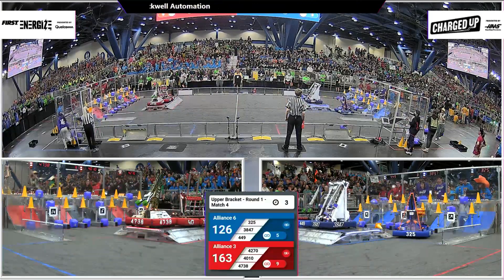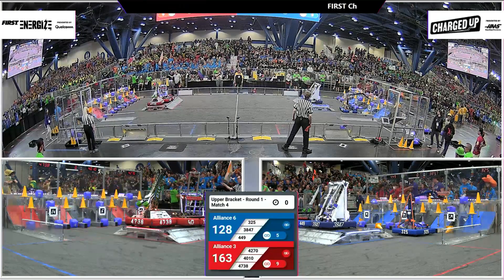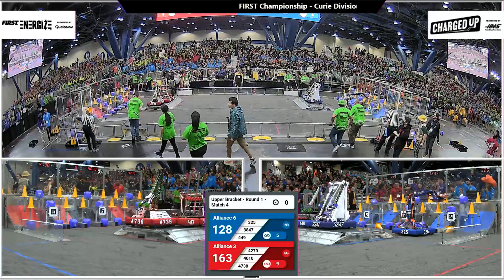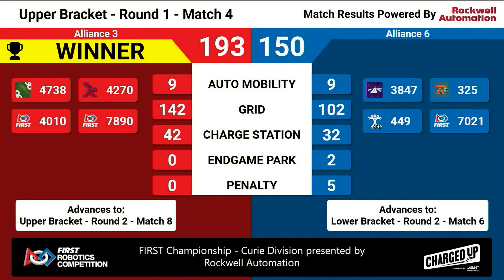Coming in right now — red alliance all robots docked and engaged. Blue alliance: two robots docked and engaged, one park. Red alliance gets 193 points, which will move them on in the upper bracket into round two. They will be facing alliance two. Blue alliance is going to be facing alliance...